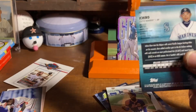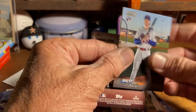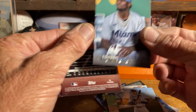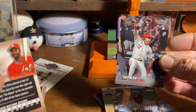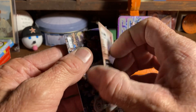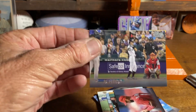We're going on a Mariners run here! Brett Baty rookie card, Edward Cabrera, Spencer Steer rookie card, Ozzie Smith, and Ichiro.